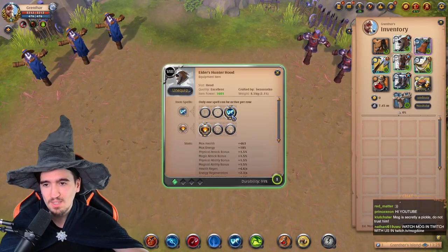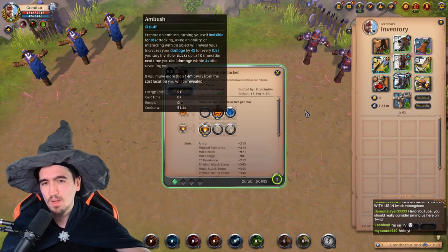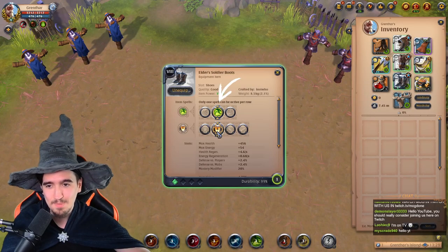The build goes like this: you want to have Hunterhood, 3rd spell, 1st passive. You want to have Assassin's Jacket, 2nd spell, 2nd passive. Sometimes you might want to swap the 3rd spell — I'm going to explain when and why. You want to have Soldier Boots, 2nd spell, 2nd passive.